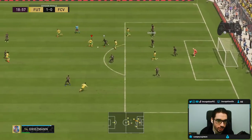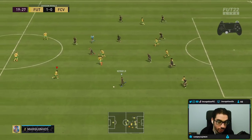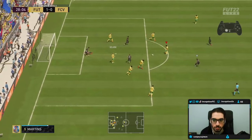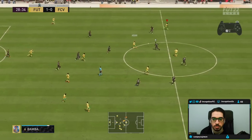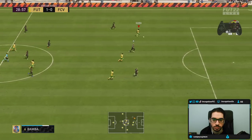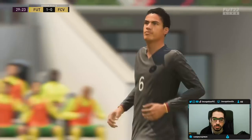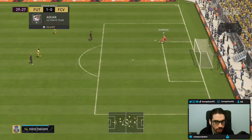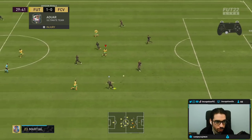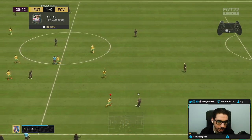So when you get into those positions, you do want to make the extra pass, but for the review I just want to take the strike to see how he shoots the ball from that area. We go for the near post there and we don't score, but the run was fantastic. The fact that he has really high base card stats for pace is super noticeable in areas like that.